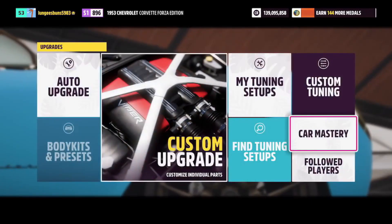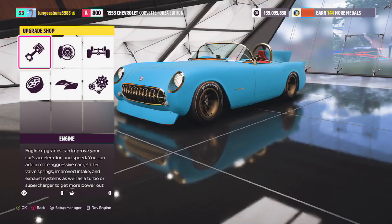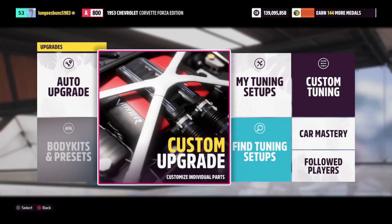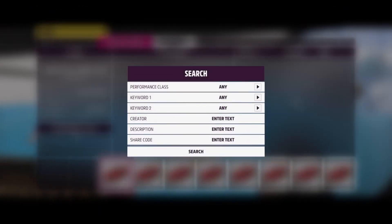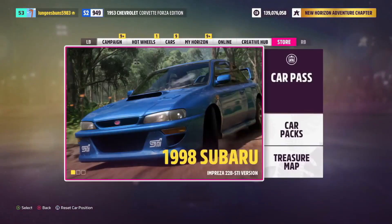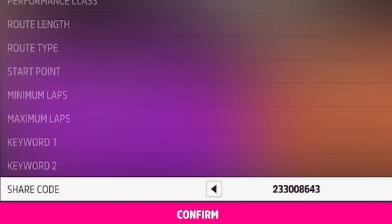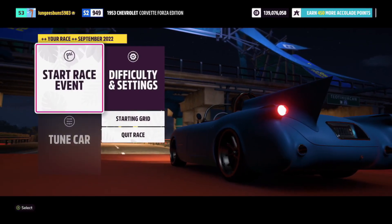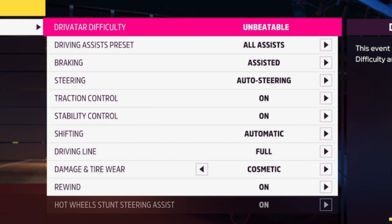To start, go and make sure you have the Chevy Corvette Forza Edition, and you're going to want to make sure you have a good tune on the car — I'll include one in the description of this video. You should also make sure you upgrade everything in the skill mastery tree so you can guarantee you earn the most skill points while doing this race. Once that's all taken care of, go to the event lab, then event blueprints, and enter the share code shown on screen. This will show you an AFK race — start the event, go into difficulty and settings, and copy the settings shown on screen now.